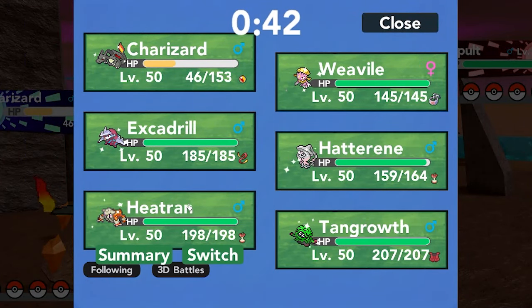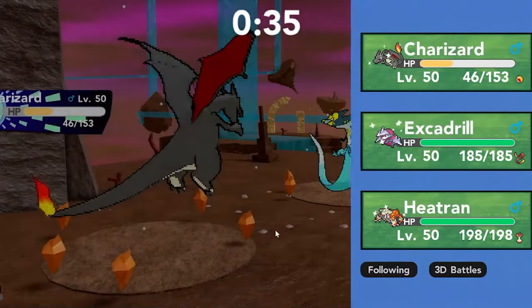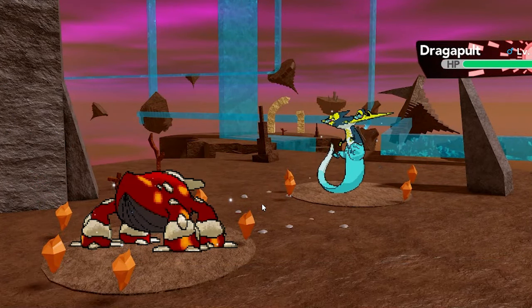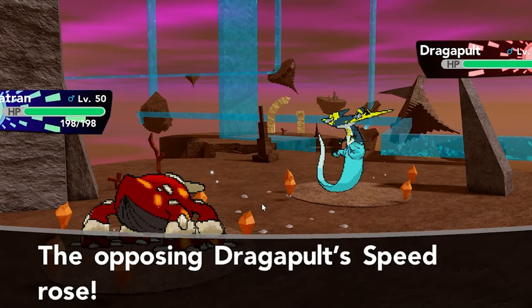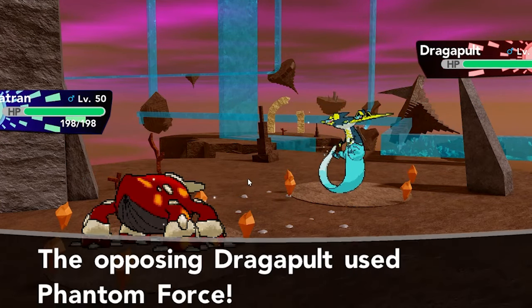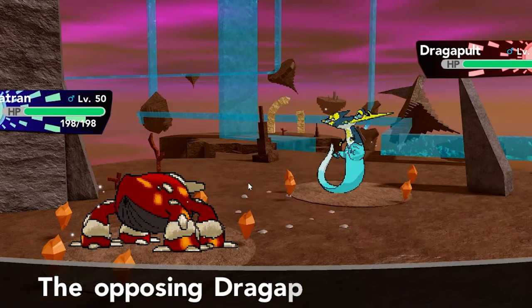Maybe Escadrill — well, if he goes for Phantom Force I can bring in the Weavile. Actually, I think Heatran comes out first since it has Leftovers and can recover HP better. I don't know how useful Heatran will be on this team overall — it's going to be a great answer to the Charizard but that's its main goal. I have Toxic, so I'm going to set that up. He's going to go for Phantom Force — that's going to do quite a lot of damage, but the Toxic is going to build up.